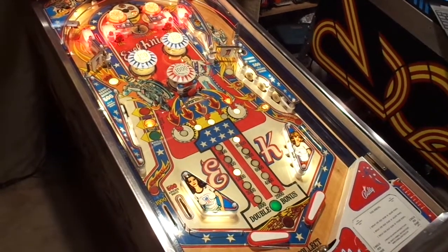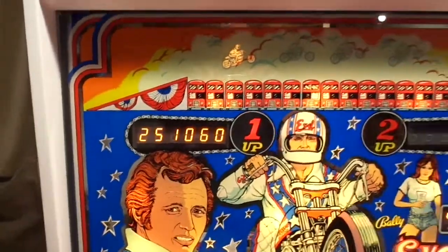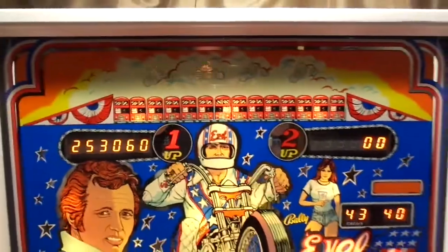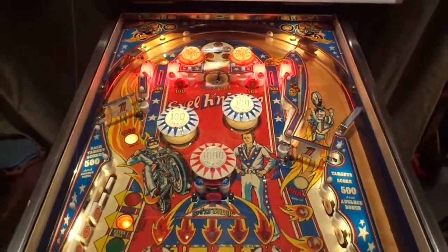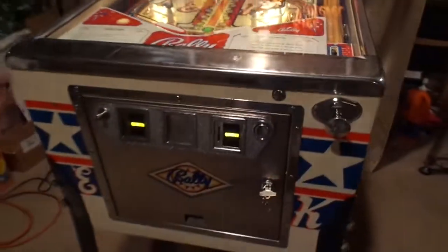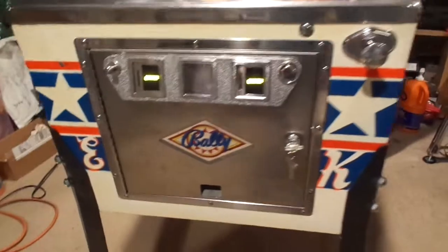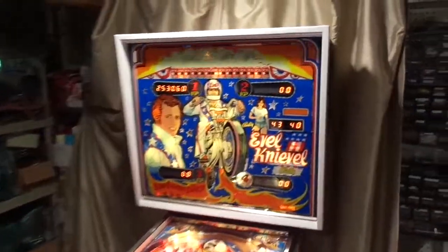That's going to do it — we got 200,000 points there, pretty darn good. Dr. Dave's Evil Knievel, Bally 1977, going back to its owner very shortly. We also did a bunch of buffing on the coin door and so forth as well. It really came out as a stunning game — a lot of fun.